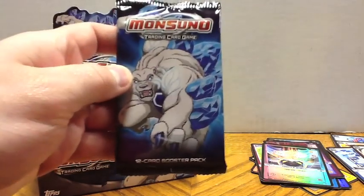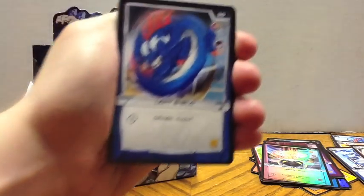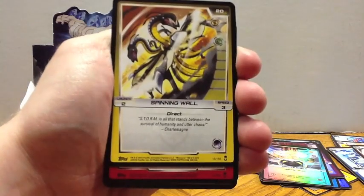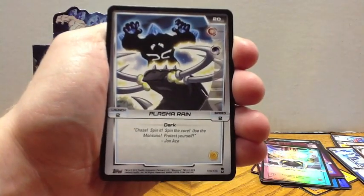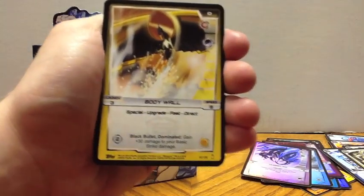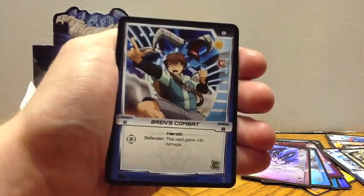Alright, here's our last pack of the box. We have Light Shield, Bolt Bombardment, Molecule Destructor, Spinning Wall, Hades Howl, Plasma Rain, Sky Sight is our Monsoono, Her Claw is our Hollow, Body Wall, Wing Slash, Body Bullet, Bren's Combat.